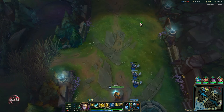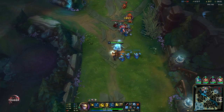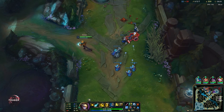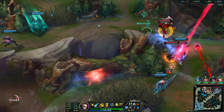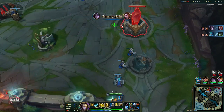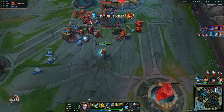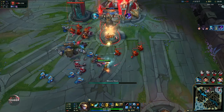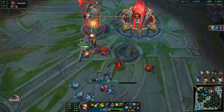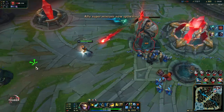I'm going to push in the bottom side here - that ultimate hit more people than expected. Baron is also not up so I'm going to go bot, and then we can try to end from here because my team is fighting and they're winning the fight, so just go straight for the end. And that is going to be GG. That was the Ezreal video - I hope this was helpful as always. See you guys in the next one!